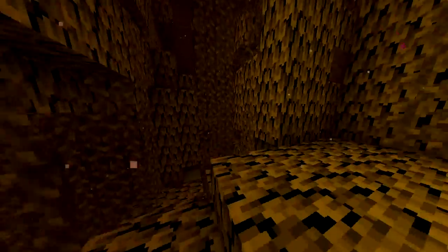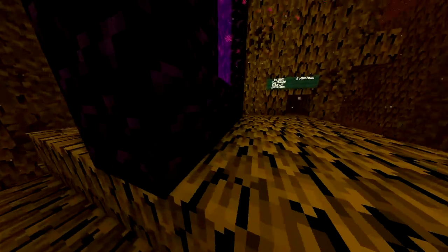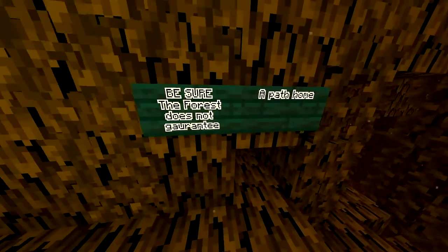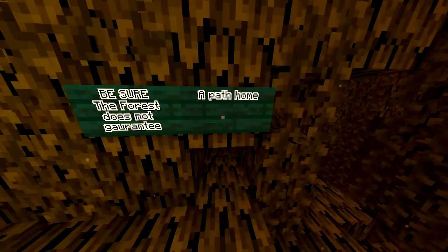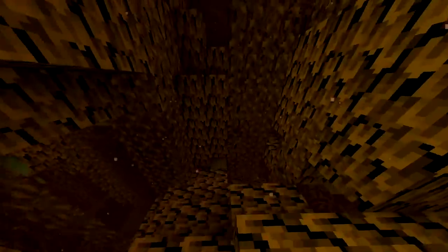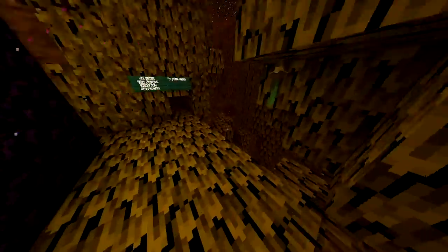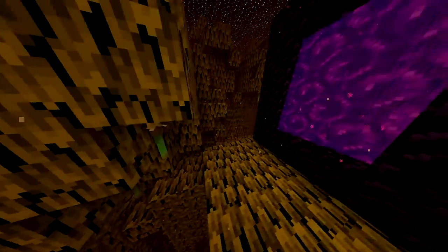That's the kind of thing I'm going for here — I want you to feel like 'where the hell am I?' And here's a sign: 'Be sure the forest does not guarantee a path home.' There's also a sign in the entryway which I forgot to show. I spelled 'guarantee' wrong but it's still aesthetic.